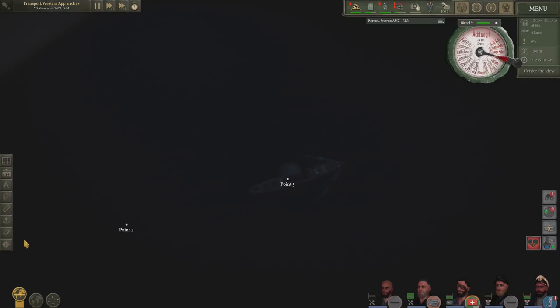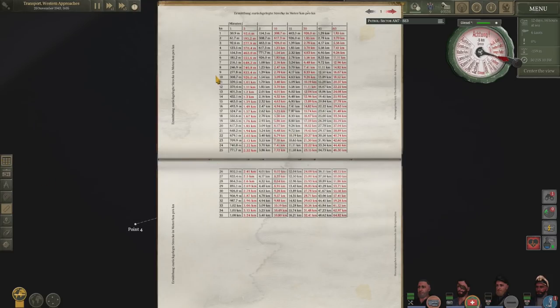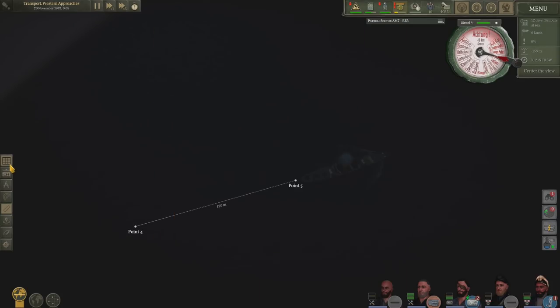So there is the latest speed check — 170 metres. She has slowed down. She's now slowed down to 5.5 knots. 6 knots is 185 metres, 5 knots is 154. So we'll go with 6 knots just to cover it off.